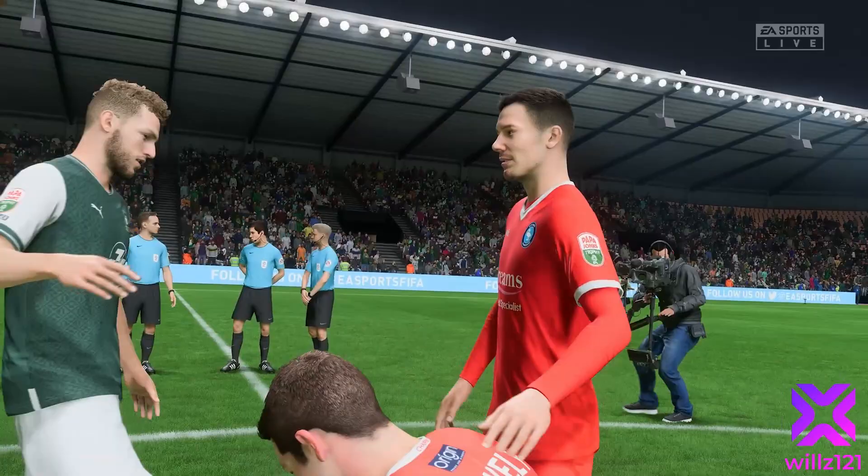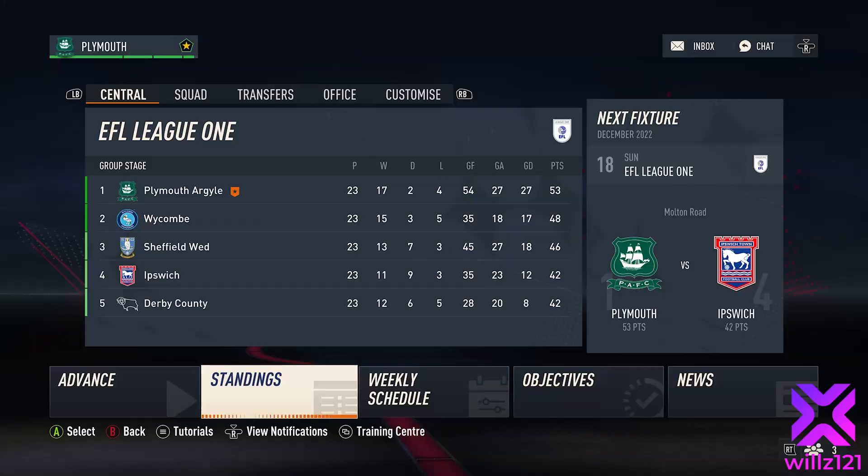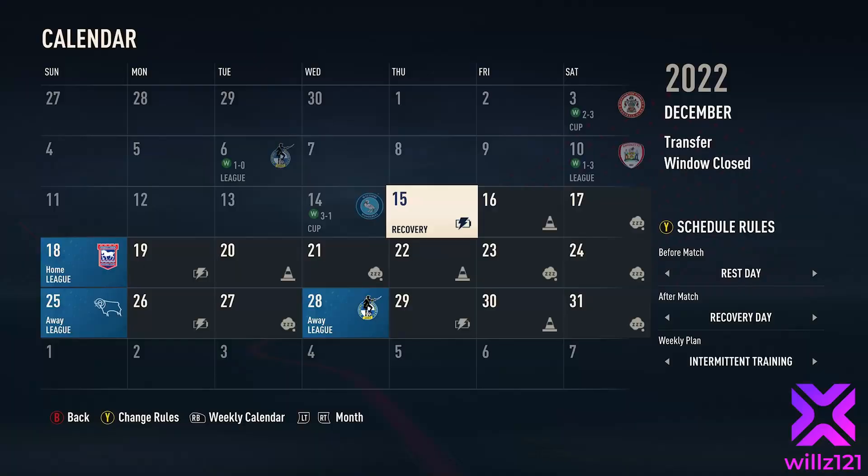At the end of the episode we are looking really comfortable — seven points clear of Sheffield Wednesday, still five points clear of Wickham who we just beat in the Papa John's Trophy. We face Ipswich, Derby, and Bristol Rovers in the league when we play part two, which will be coming in the next few days. Thanks again for your support guys — if you enjoyed the video please leave a like and have a good one. See you next time!